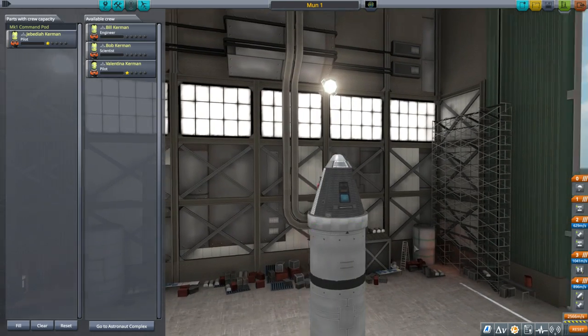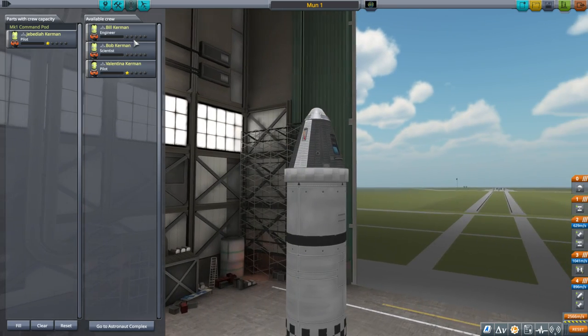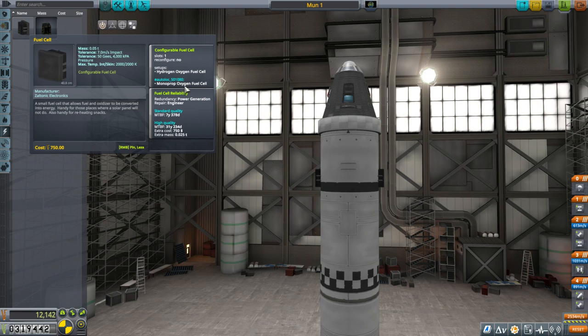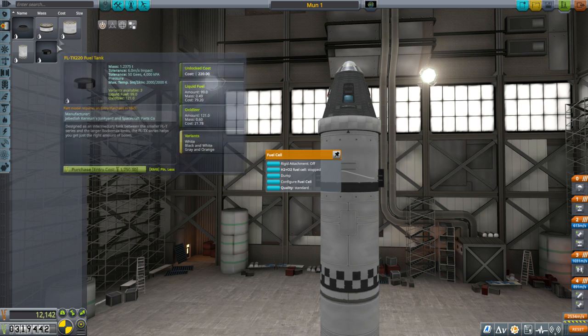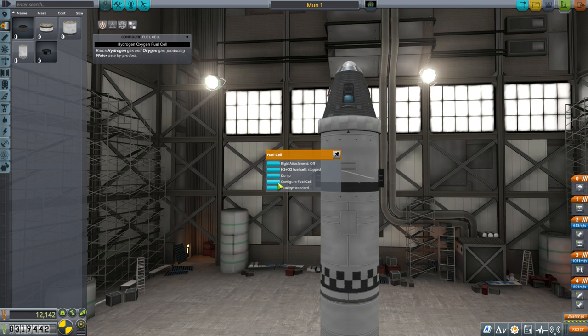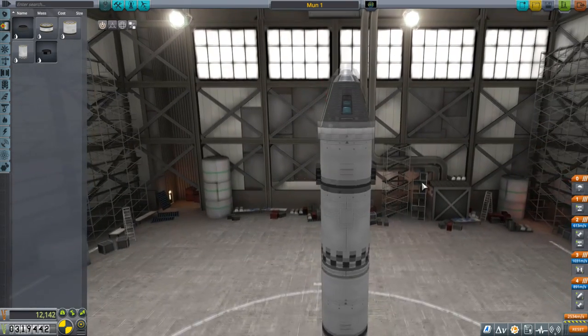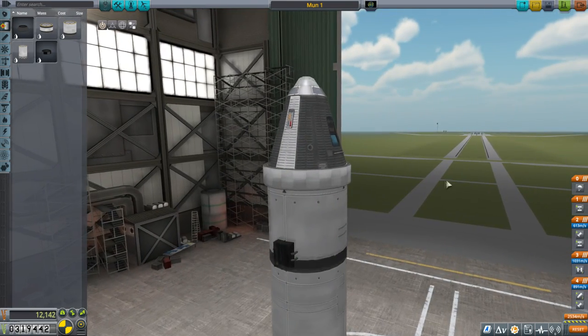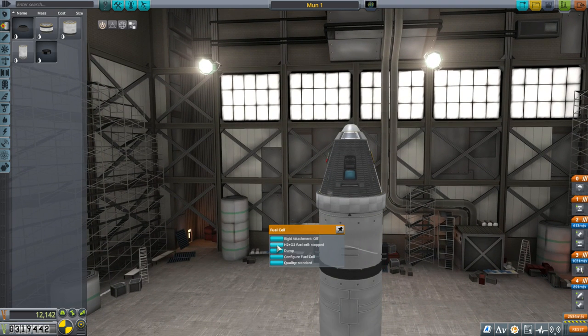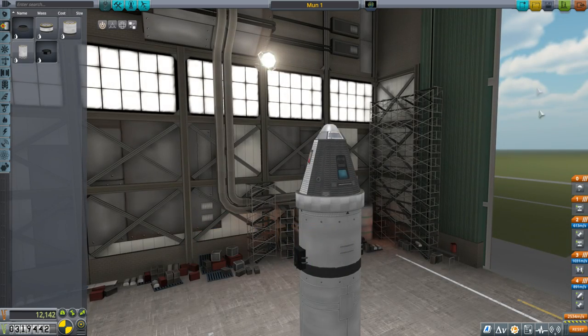Let me try to give this a service module situation with power. I guess we're going to have fuel cells. It says monopropellant-oxygen fuel cell or hydrogen-oxygen fuel cell — I don't have hydrogen. Can I get it to work off liquid fuel and oxidizer? Configuring the fuel cell — it produces water. I don't know why I feel like I'm missing something Kerbalism requires. We do have monopropellant in here, so it can potentially run off that. We'll fly it and see how it works.